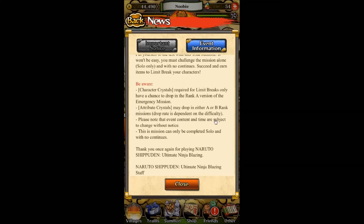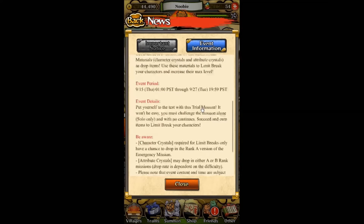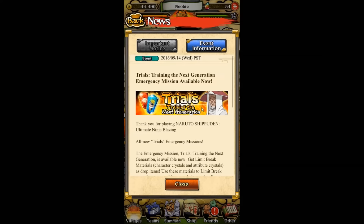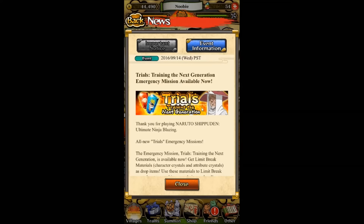I haven't done a limit break yet, but if you're trying to do it, I believe it requires both the character crystals and the attribute crystals. I can't do it in the English version because I don't think I can even complete B rank with my characters there. In the Japanese version I'm close to completing A rank probably, though I haven't tried solo yet.